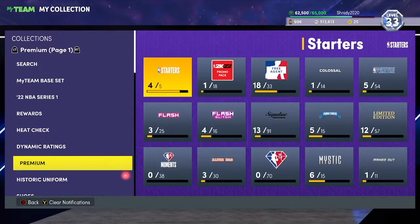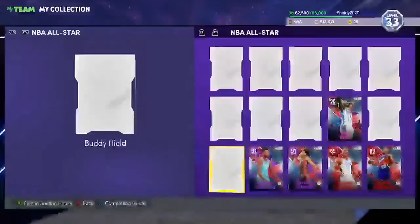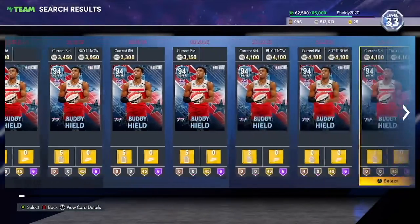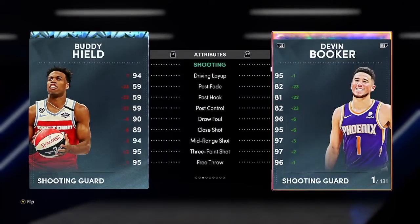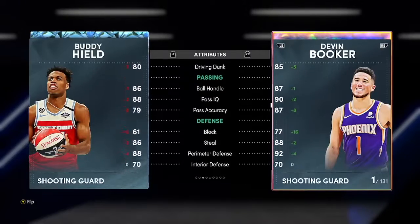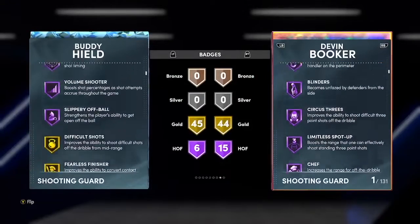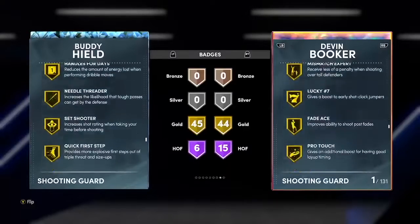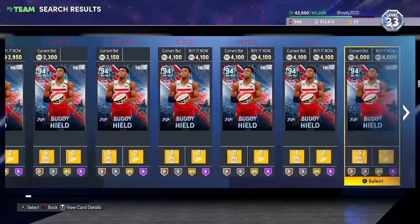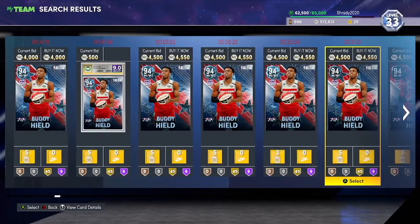The second honorable mention is from the All-Star set — a Diamond Buddy Hield. This card is stupid cheap, like two or three KMT. He's got the Kobe Base 95 release, really solid defense, really good speed, all these gold shooting badges, gold Limitless, and gold Quick First Step. The Kobe release is one of the best releases in the game.